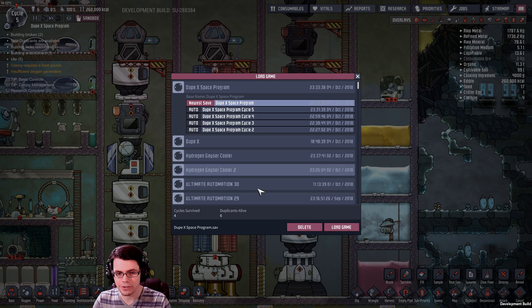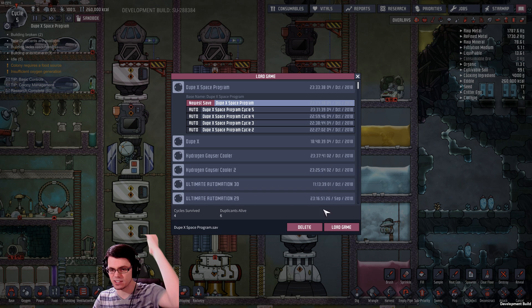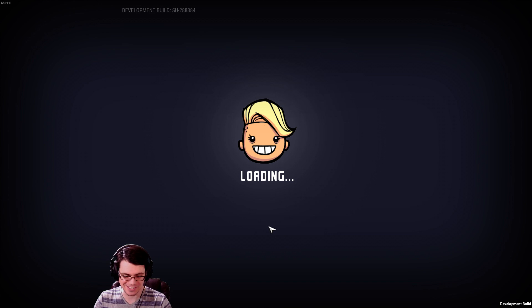One of the other things you'll see when you load up the game is a new load game system. You can see some auto-saves and the newest save you've made. I like it — it keeps things more organized rather than just a giant list. I need to reload because I just deleted half my rocket by accident.